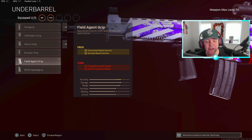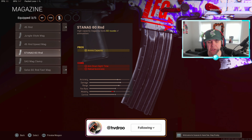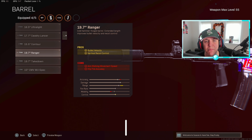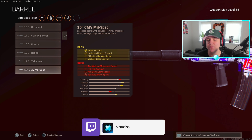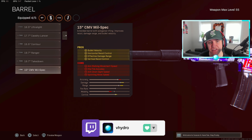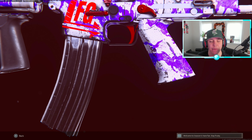You're also going to have to put on the Field Agent Grip, mainly because of the vertical recoil that comes with the Krig, but you also get some horizontal recoil control as well. For this Krig in particular, we just go with the regular 60-round mag. The capital loft — people actually used to use the Ranger on this gun — but we're going with the 15-inch Mil-Spec barrel. This is basically going to give you a lot more control over the gun while also increasing damage and range.